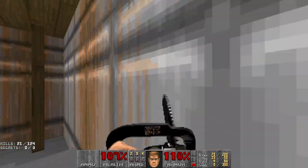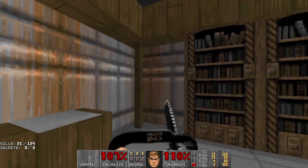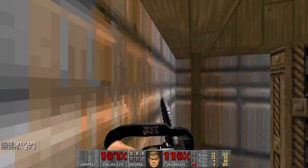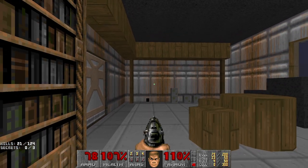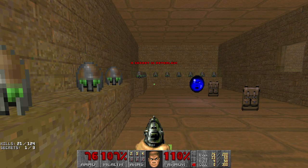Of course, playing in GZDoom — a tip: if you want GZDoom hardware rendering but want a little bit of an old-school look, put on SW light banding mode. What the fuck is that?